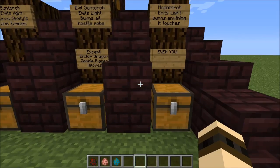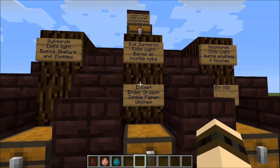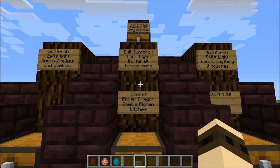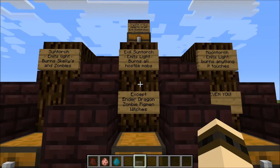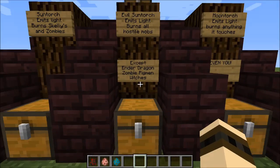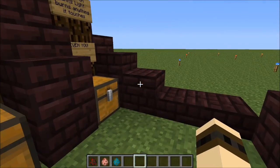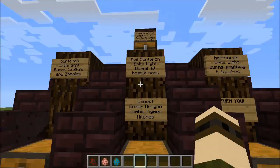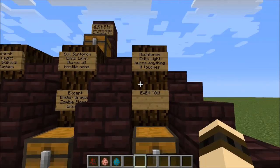All three torches affect things in different ways. The Sun Torch will burn all hostile mobs. The Evil Sun Torch will burn all hostile mobs except for the Ender Dragon, any nether creature — because they're apparently impossible to burn — and witches. And all those history books saying they burned witches? They lied. Witches can't be burned unless you have a Moon Torch.